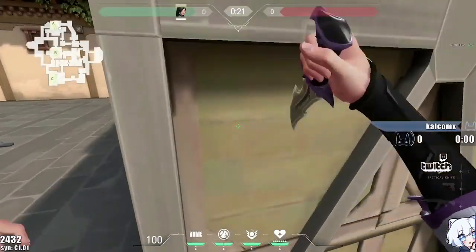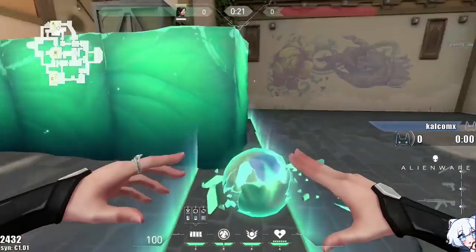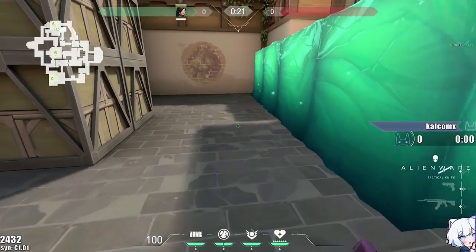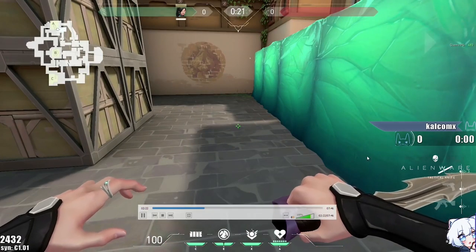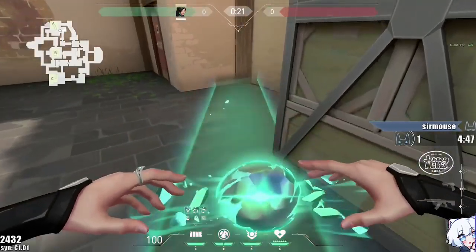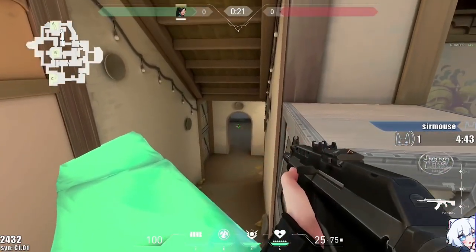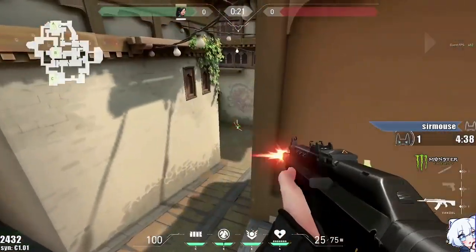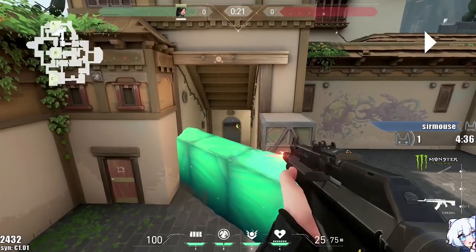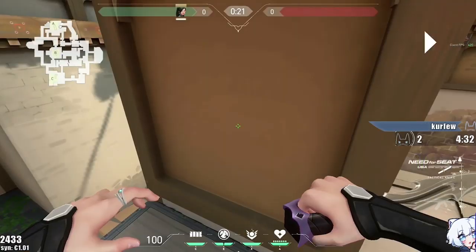I'm showing that the jumps aren't all possible with the basic wall placement, but you can adjust them to make sure other jumps are possible. For instance, I did this play where I jumped from here to the default plant box. But I can make a similar play with an angled wall — I block it off and I can still do the same peek, but I can also get to the other box. Which means I can access all three site boxes with an angled wall instead.